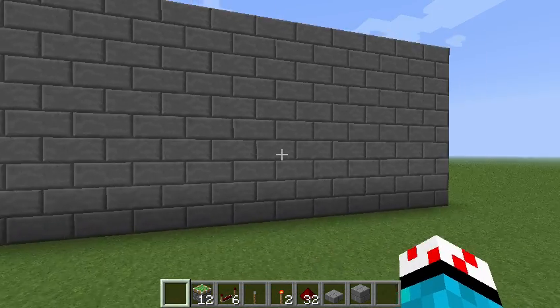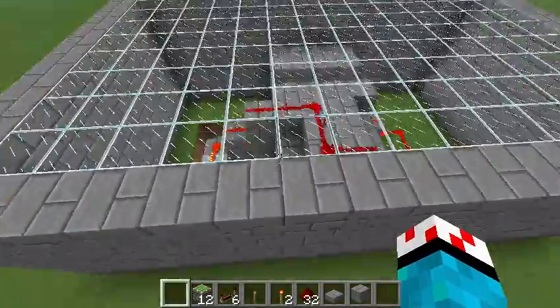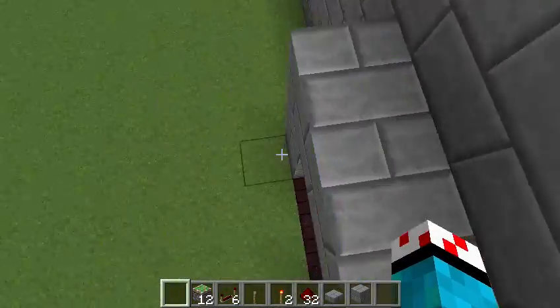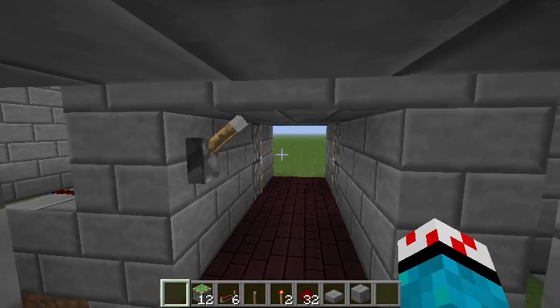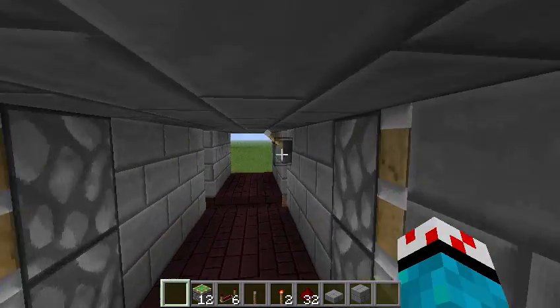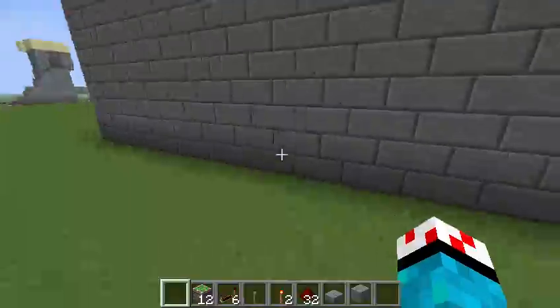Right now, you would never know that there's actually a piston door behind this wall. But if you come over here, you can see that there is clearly a piston door. I've cut open the floor so you can see the rest of the thing, but basically what happens is there's a little bit of holes in and it comes out like this. And so when you come out here, it opens up. Pull the lever again, and it's like it's not there at all.